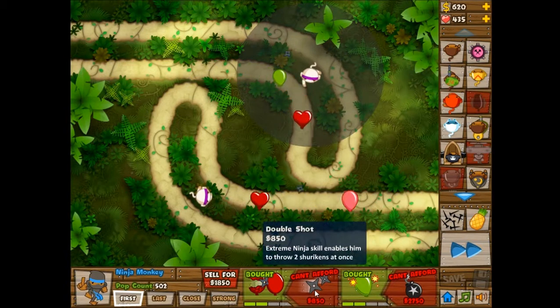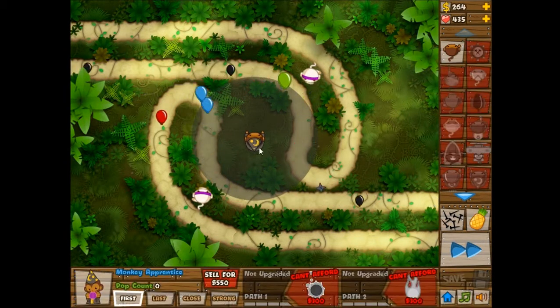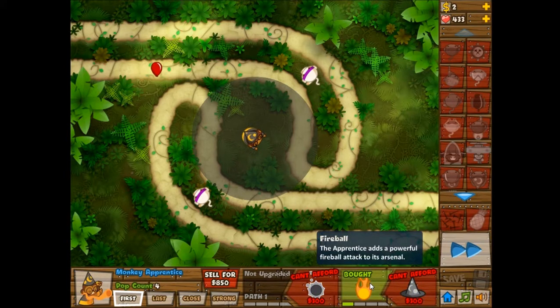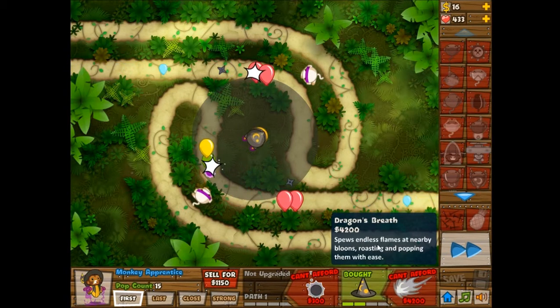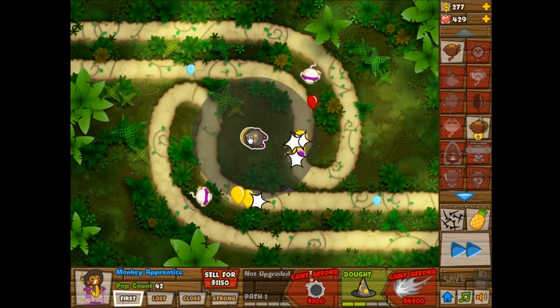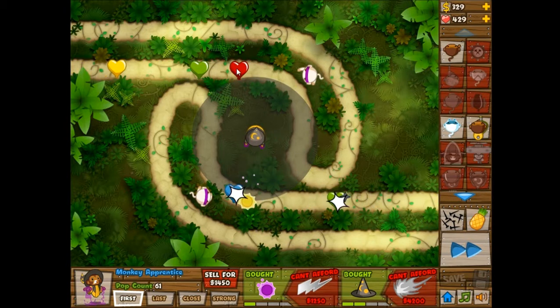Now I could just start giving them double shots, but it's already around round 19, so I'm gonna need something with lead popping. For that I'm going to use a wizard monkey, which is actually called an apprentice, with the fireball spell upgrade so that it can actually pop lead. It'll help out a little bit with balloon popping, but mostly it's there just for the lead. When you give it monkey sense, it can also help out with camo bloons, even though the ninja monkeys can already pop camo bloons. I'm starting to leak a few on top, so that's kind of lame.